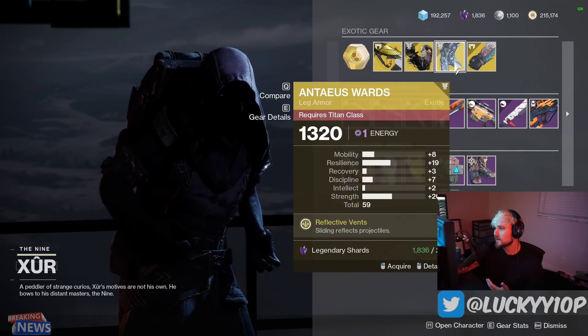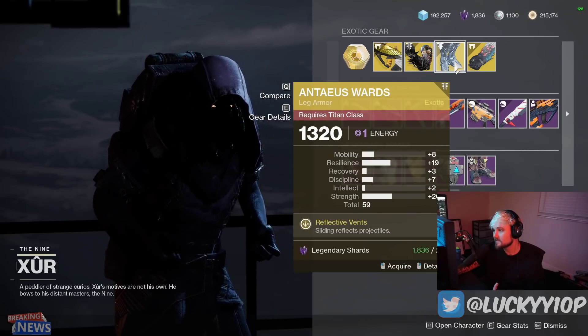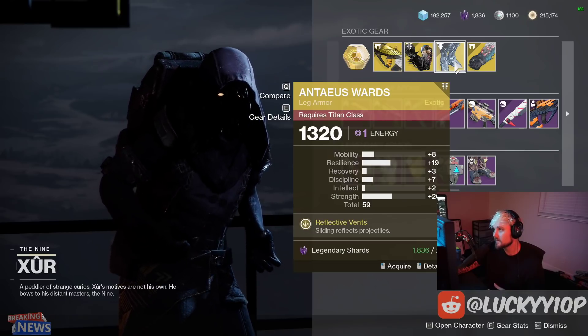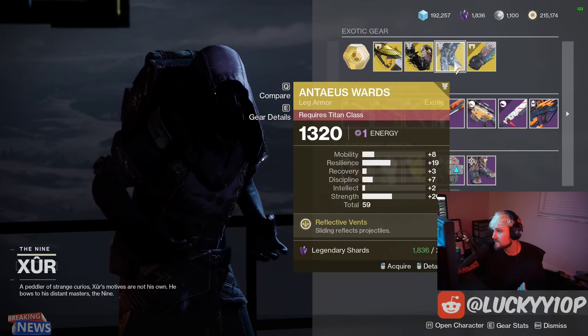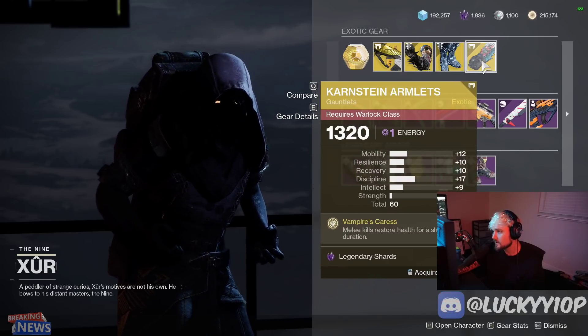Antaeus Wards were extremely OP back in the day. A high resilience, high strength build is actually still really good for your Titan. The 59 stat roll is a little on the lower side, but it's still a B-tier, maybe A-tier exotic for Titans right now.